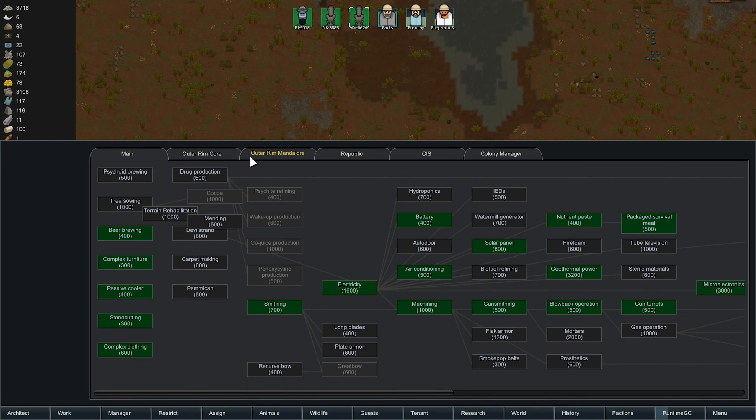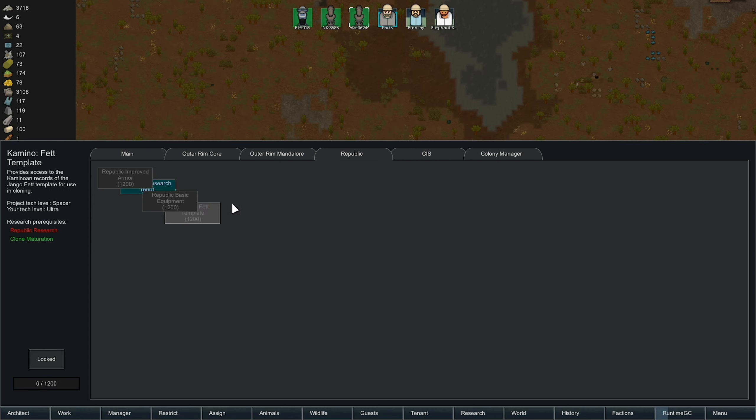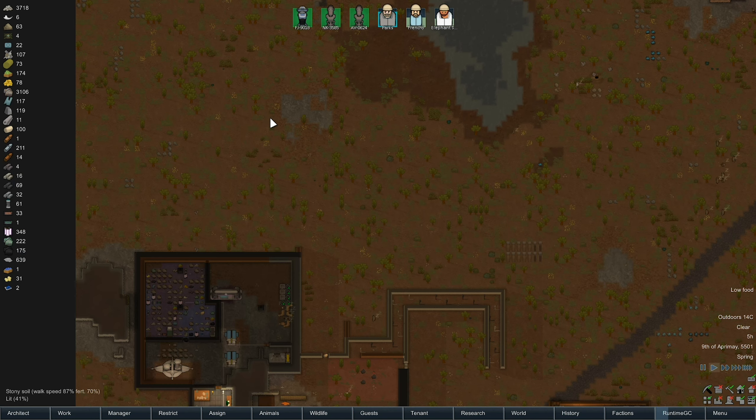We're talking about clones. I did mention in previous episodes that this is all wrong and I shouldn't have this — but no, I do need this. I need to research this and then research the Kamino FET template. That is the way — that's what I need to actually make the clones.